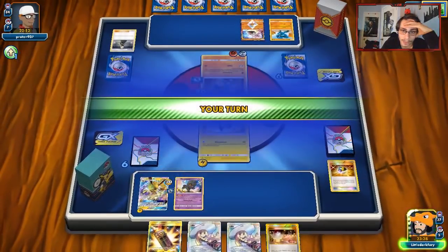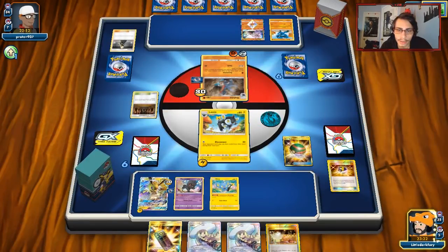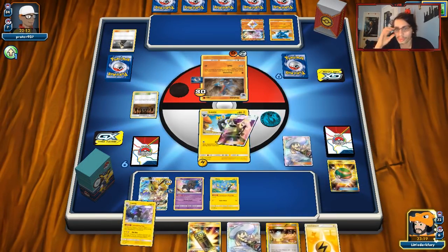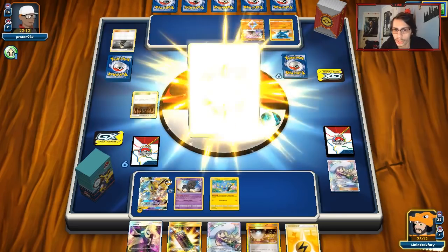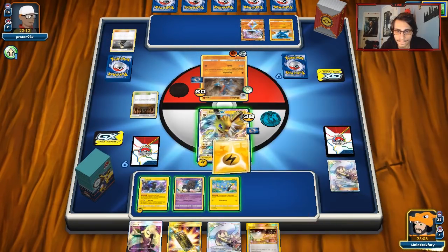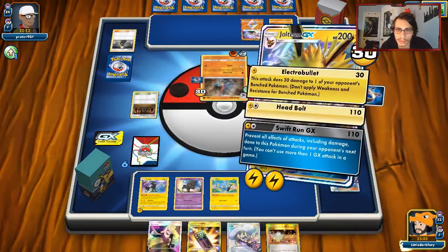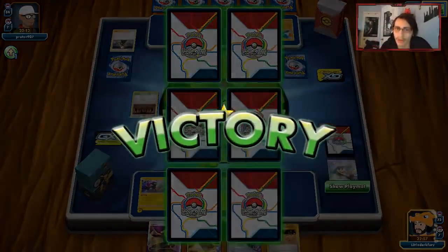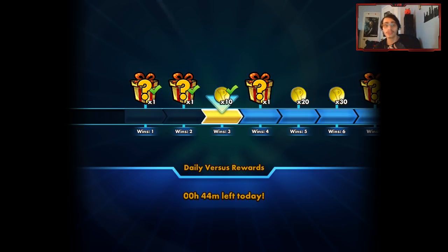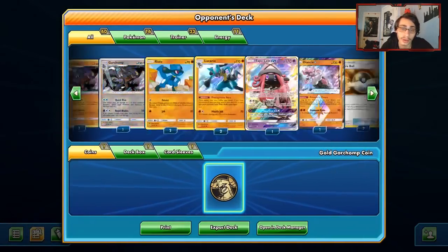We just need an Electro Power to knock it out, or draw Kukui — Kukui would be better. We got a Nest Ball that will give us Shinx. I could have gone Coco though. I might just knock out Jolteon. No Electro Power — unfortunate. We're gonna have to knock him out with Jolteon here. Do I call his bluff and say he isn't playing Lucario GX? I don't think he is. I'm gonna call his bluff — and he concedes the match. Wow, that's impressive. So I guess he wasn't playing Lucario, because he probably would have wanted to find it. We call his bluff and it paid off.